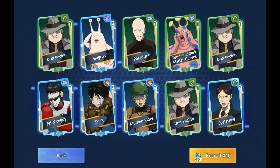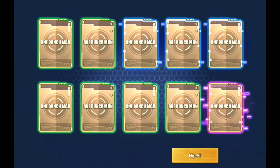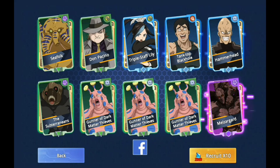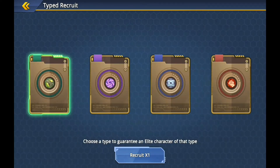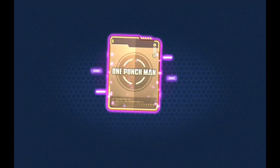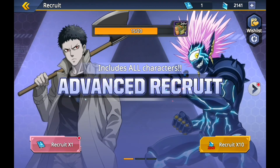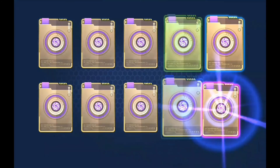What we want is another one of those elites - get another good elite in there. Hopefully it's a machine. It's a psychic, okay. So we can pick a card - I'm gonna pick another machine. Come on, yes - another Genos card!